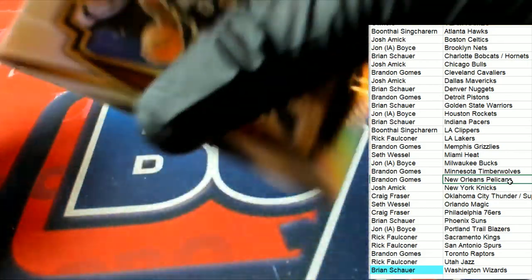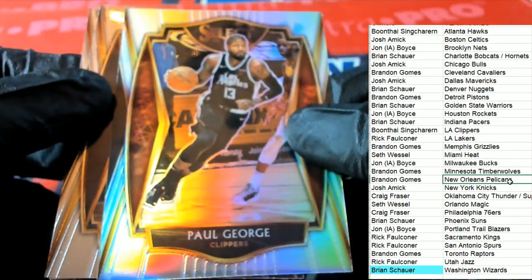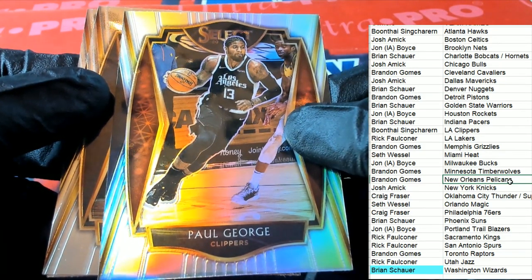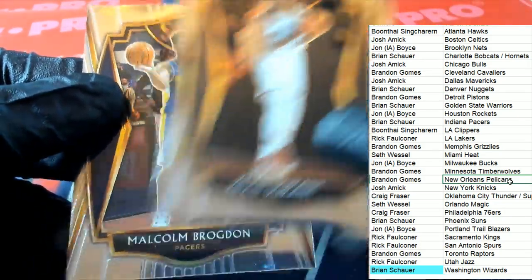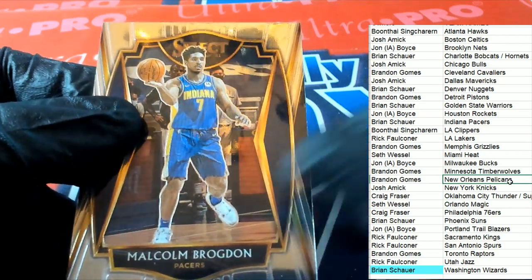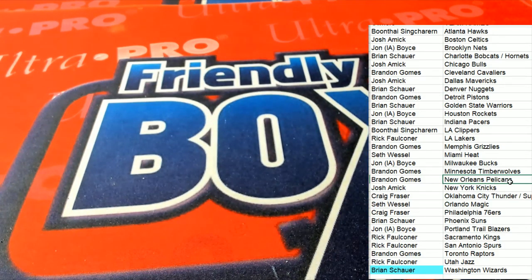Paul George Premier Level silver — the LA Clippers get a nice silver. There's a KD — nice, going to Boon with your silver.